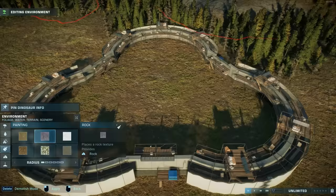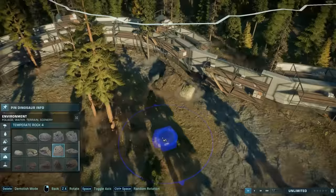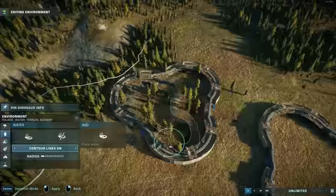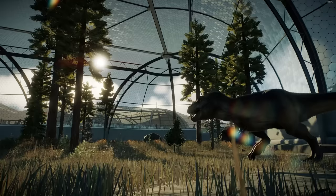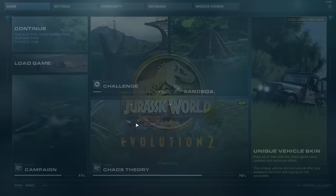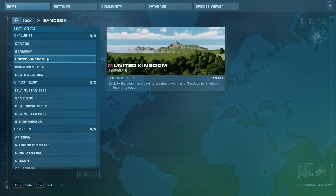Next up is a redwood sub-biome. I use a combination of rock, grass and dirt and a mix of placeable rock colors. For this biome to really stand out, you want to resist the temptation to use the redwood trees outside of your designated redwood biome area. To make your biomes the most convincing, stick to the default foliage on the rest of the map. These tips really only work in sandbox because you need to disable herbivore hunger to use certain foliage types to their maximum effect.